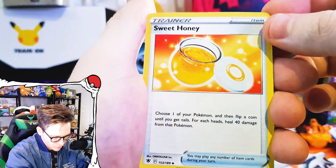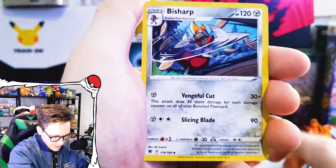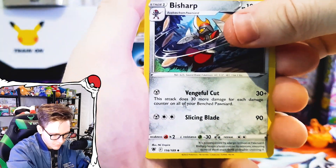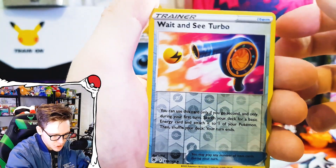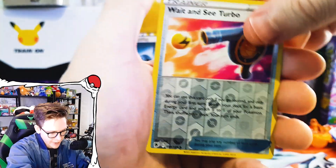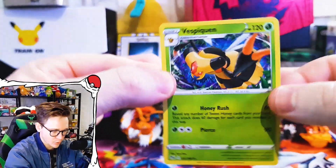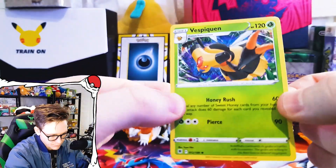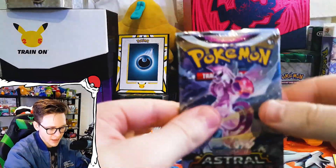We got an Ashwat, Poipole, Sweet Honey — I don't even know if I have that yet. Kricketune, and then we have a Bisharp. In our reverse slot — can we get a character rare? No, we can't — we get a Wait and See Turbo Energy reverse. And on the end we miss — we get a Vespiquen. Very cool, I do like this art. Prefer if you were a holo though.